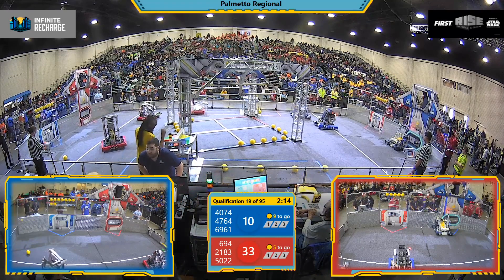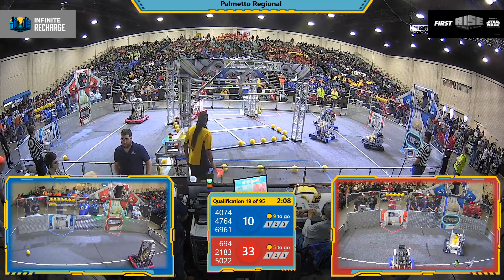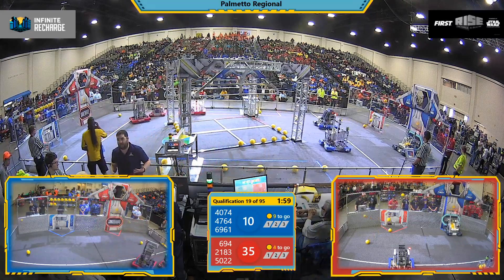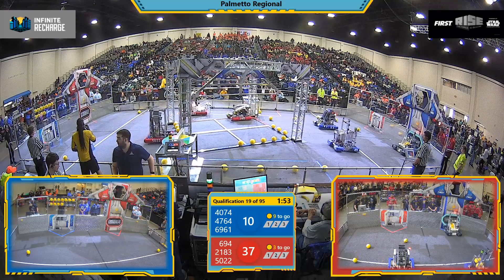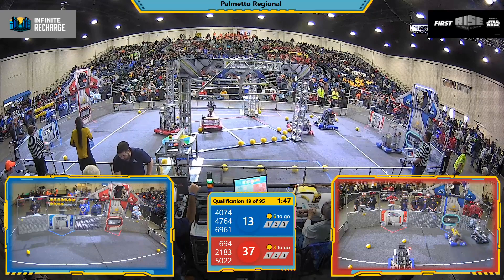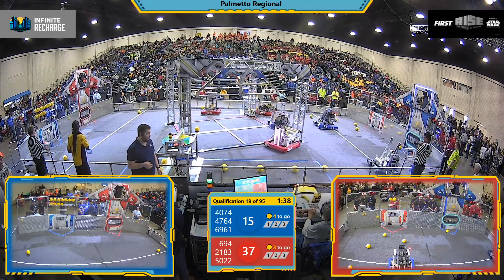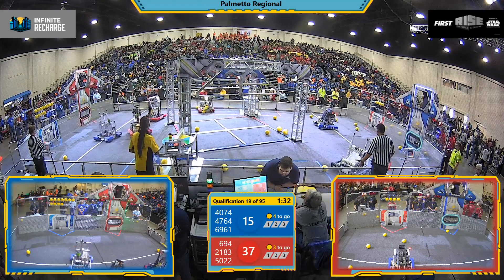Drivers, take control of your droids. Red alliance picking up power cells — work done by the Tiger Bots 6961. Cybots going in for that bottom port. Human players are feeding their droids more power cells. 2183 the Tiger Bots going for long shots in the ports. 4074 the Shark Bites delivering into the bottom port. During tele-operated, bottom port is one point, outer port is two points, and inner port is three points.